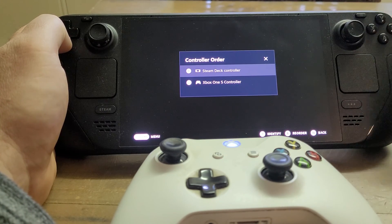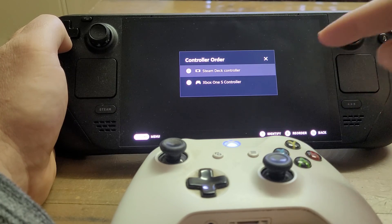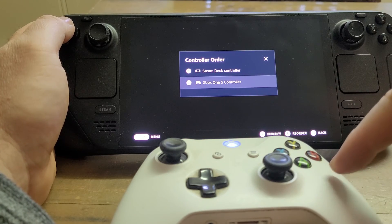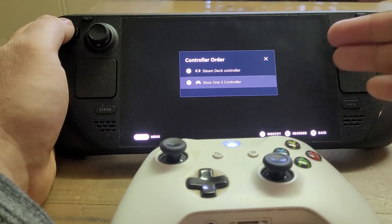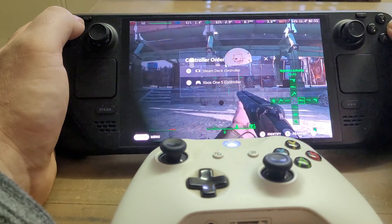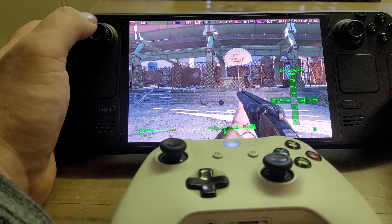What will probably happen after restarting Fallout 4 is that the Steam Deck controls work fine but the Xbox controller won't. In that case, reverse the order and start again. You've got to decide what your priorities are in terms of which controller you're going to use for that game. Hopefully that's useful — if it has been, hit like, press subscribe, and I'll see you again soon.